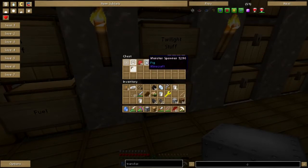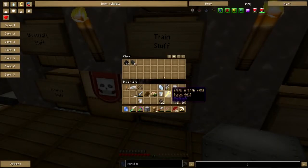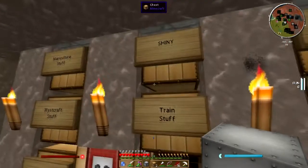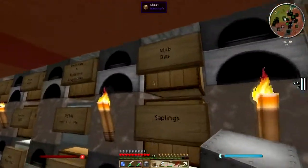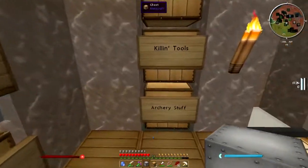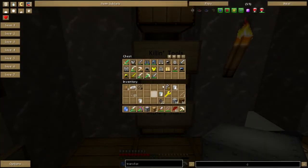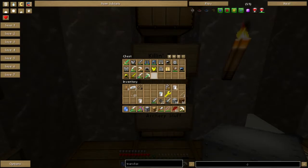Oh, that's another pig spawner. I'm still going to have to go to the Twilight and do that. There's some charcoal and coal I'll put in there. There's an osmium sword - how did I get that? I also need to start playing with Mekanism a little bit.